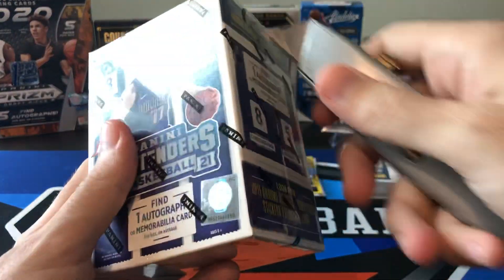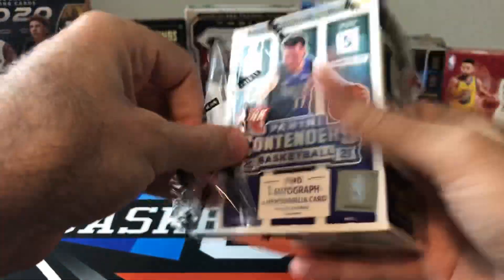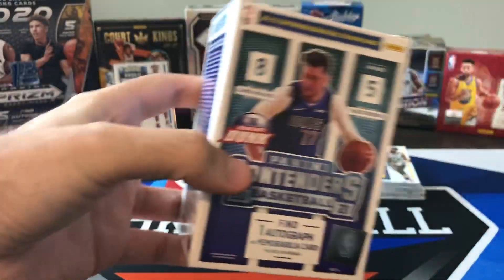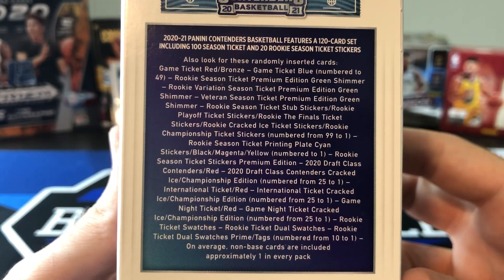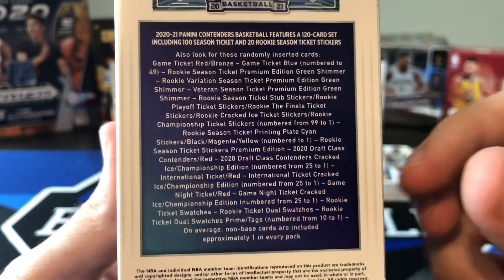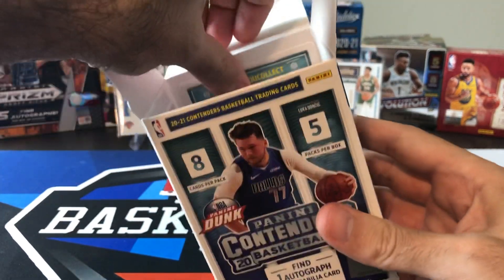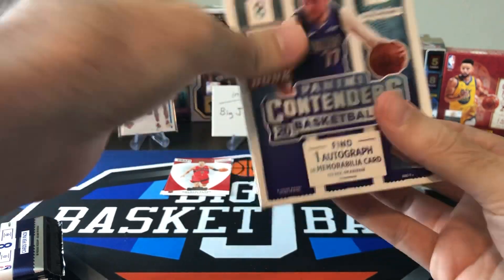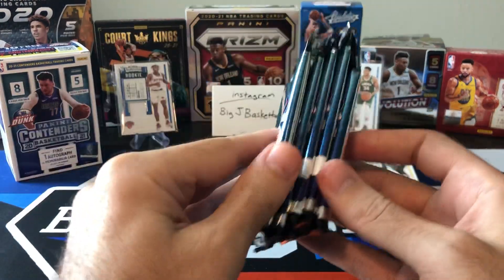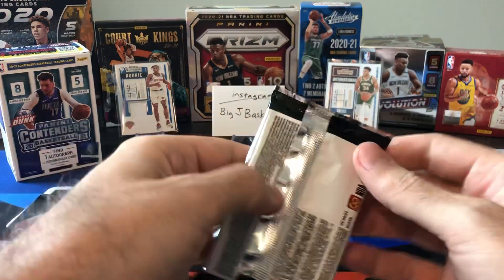The last two blasters we opened did get an autograph — it was Isaiah Joe. Not the best auto you're looking for, but maybe we can get lucky and pull another auto out of here. The mem cards actually aren't bad on some of them. I saw on Facebook someone pulled a dual memorabilia card of LaMelo and Anthony Edwards — a one-of-one laundry tag out of a retail blaster. So it is possible to get good stuff, just super super rare. That last pack feels pretty thick, so we probably got a mem card in there.